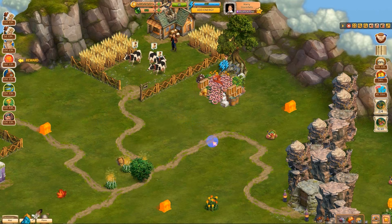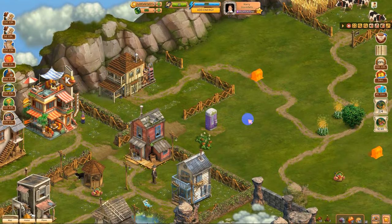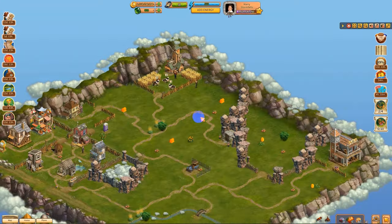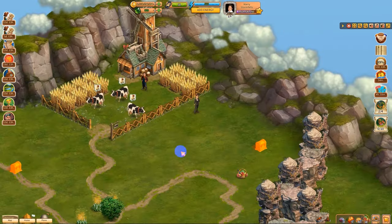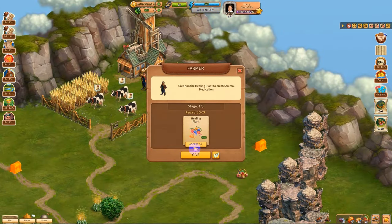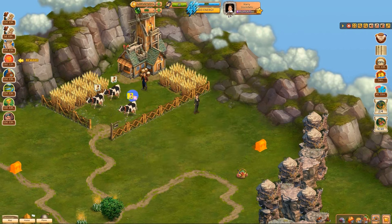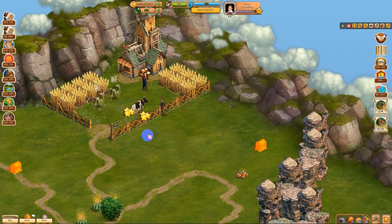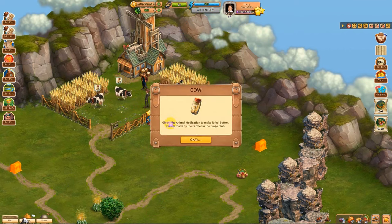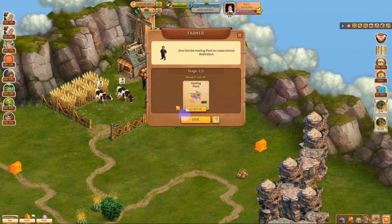The last bits of it and look at that — we have over 500 energy. Oops, sorry, I shouldn't have done that. So we're in good shape now, everything is done. I guess we can give Mr. Farmer the healing plants — okay, let's give them to your cows. Fantastic, cows are in good shape. Do we have to make more? We do.